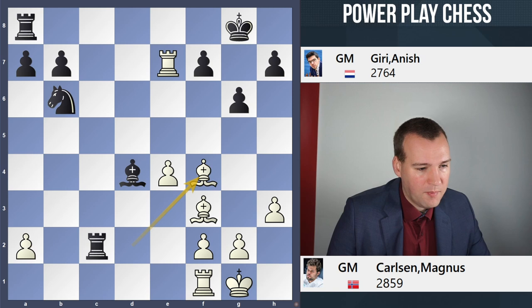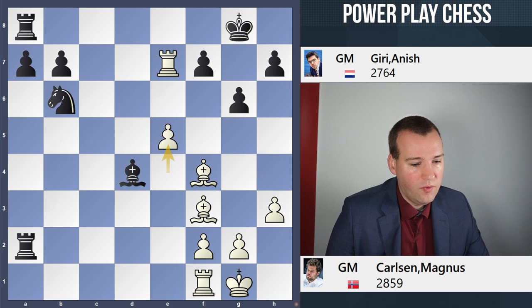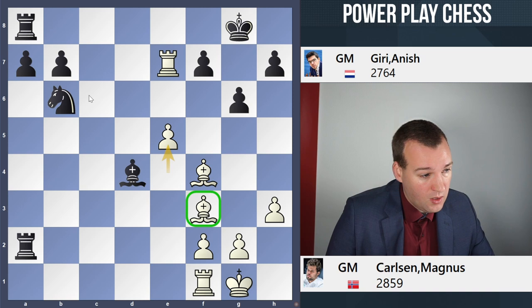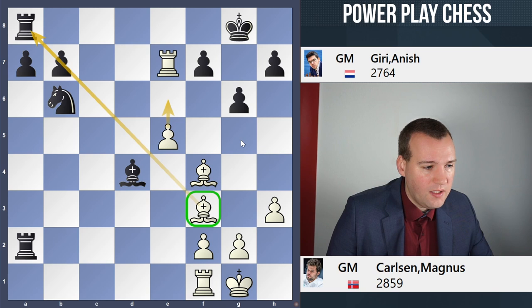Magnus played Bf4, rook takes a2, and now an interesting moment. The pawn on b7 could have been taken here, but Magnus is aiming for activity with the move e5. I like this move quite a lot, as it does activate the bishop and pressurizes the pawn on b7. But there are also ideas based on e6, trying to open up the 7th rank and weaken the kingside formation.